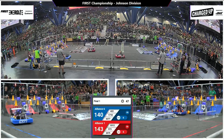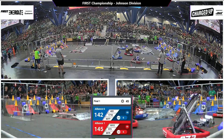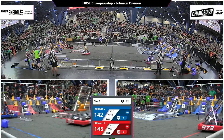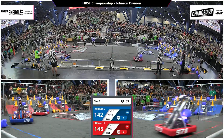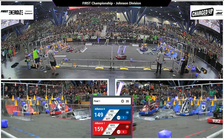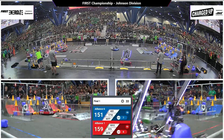Six links for the blue, six links for the red — these are some stacked alliances. 1718, the Fighting Pie, they've latched onto that cone, making contact up and over the charge station sideways. They clear it.